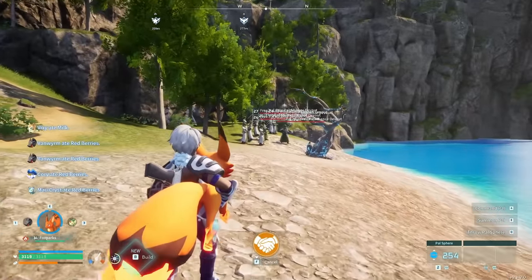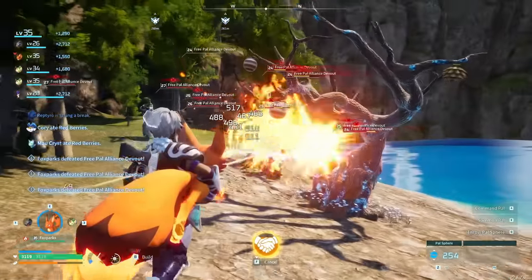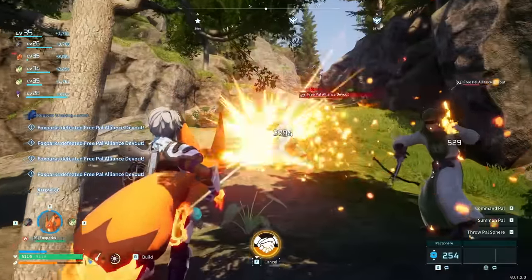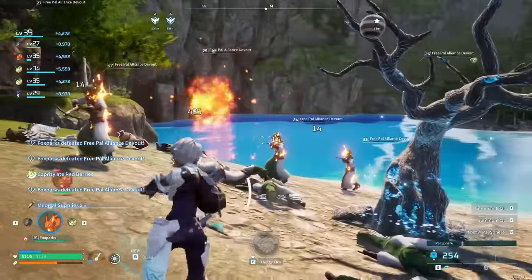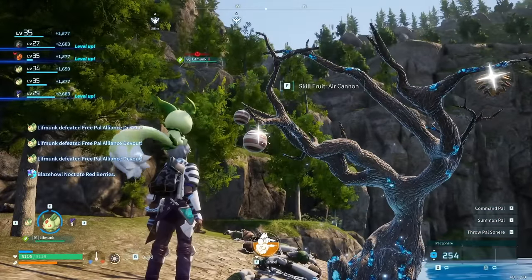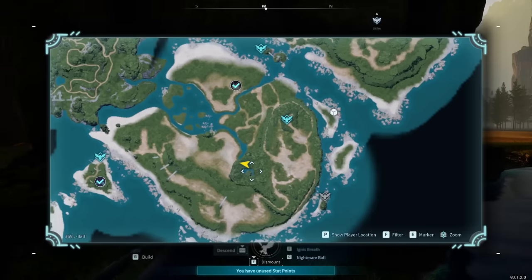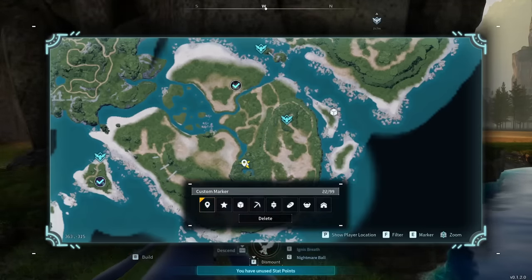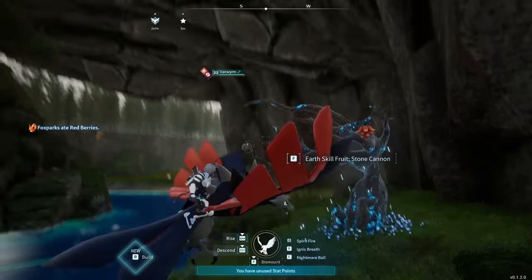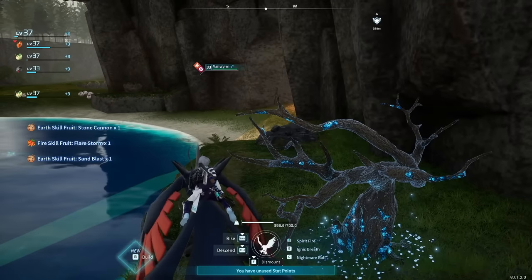The next one often has Free Pal Alliance people around it. Just take them out and loot the tree — I got Air Cannon, Power Shot U, and Shock Wave. If you go to the Marsh Island Church Ruins fast travel point and then travel to this location, going under this rock formation, there is another skill fruit tree next to the water under this formation. I got Stone Cannon, Flare Storm, and Sand Blast. Flare Storm is actually one I've been looking for, with a power of 80.